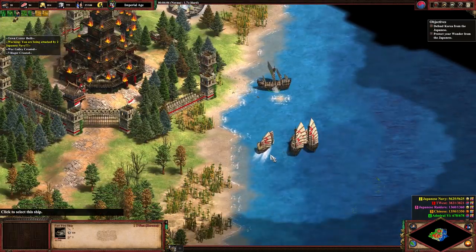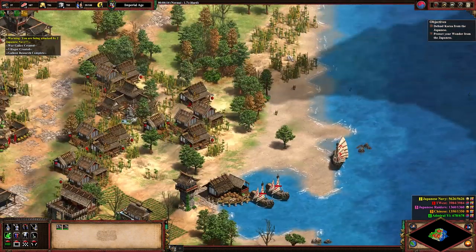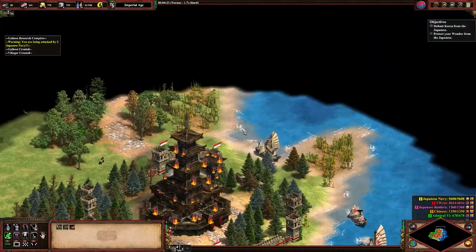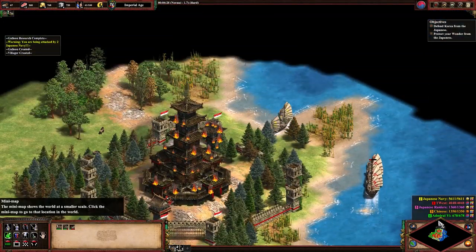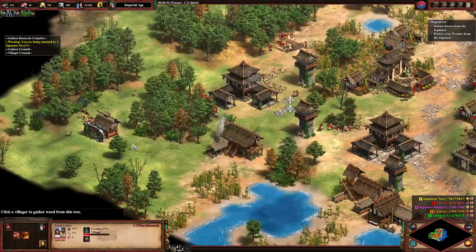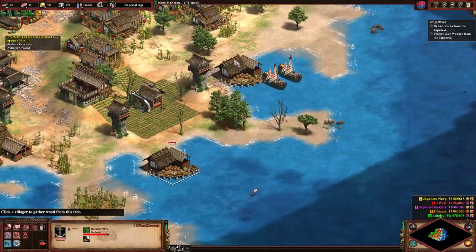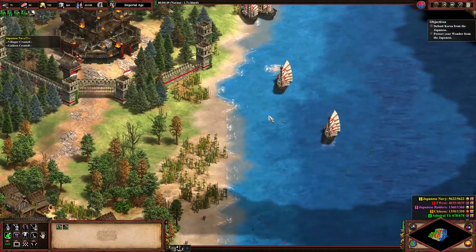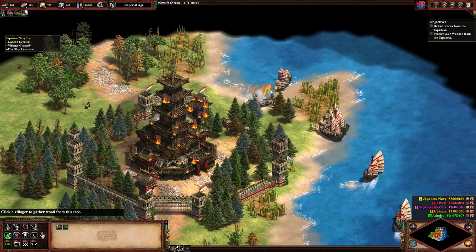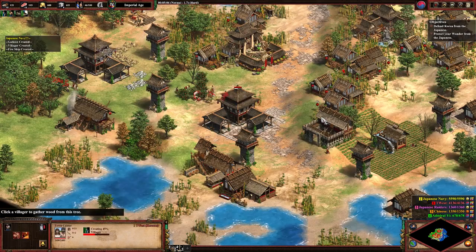Some fire ships would probably be good — past fire ship we need to upgrade to them, so that'll be a bit. There are also Japanese on the mainland whom we'll need to kill — they should be up here somewhere. That start was a bit scary but we survived. Could use some fish to put the food economy going a bit stronger. We'll keep the wonder being repaired. We need more stone for a castle.